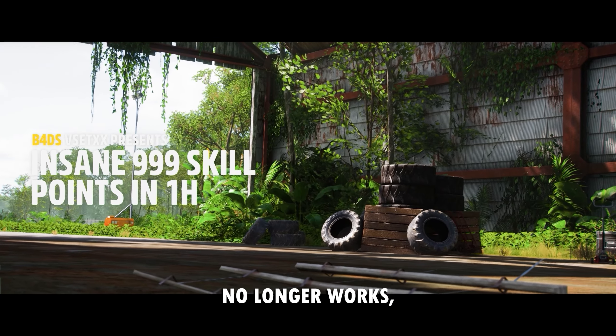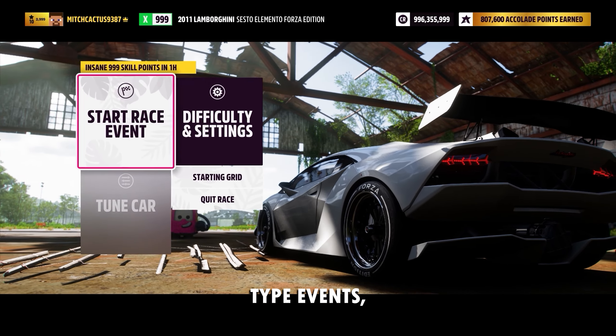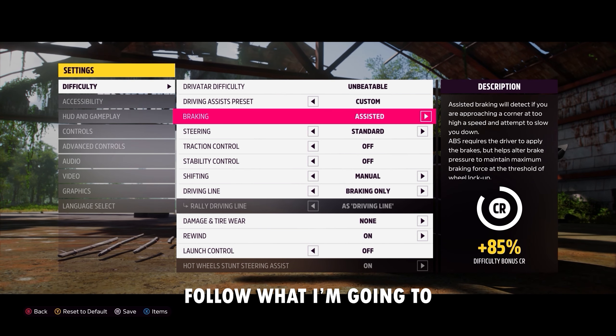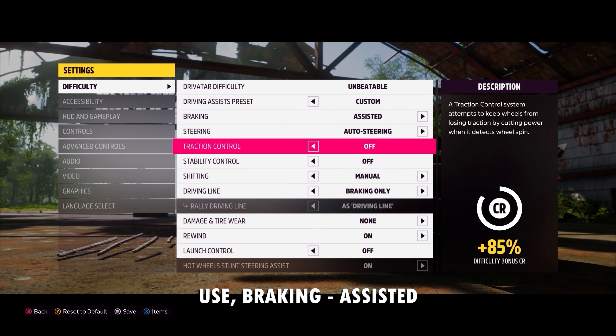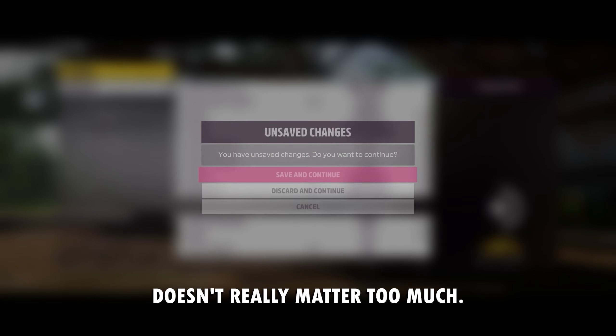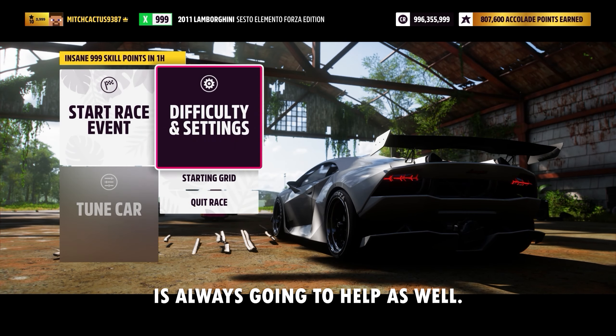In the case that one of these blueprints no longer works, go to the Creative Hub top events, type in 'Money', and see what you guys can find. For difficulty settings, follow what I use: braking is assisted, steering is auto steering, traction and stability on, and automatic shifting is always going to help as well.